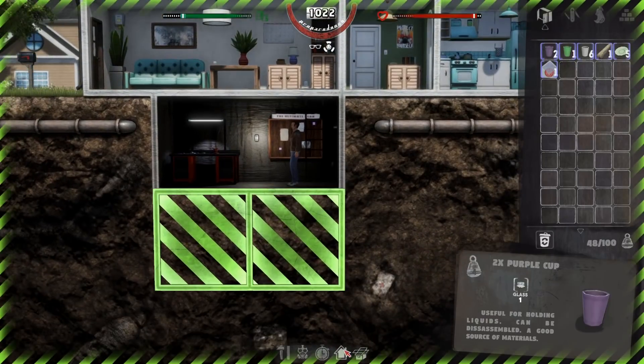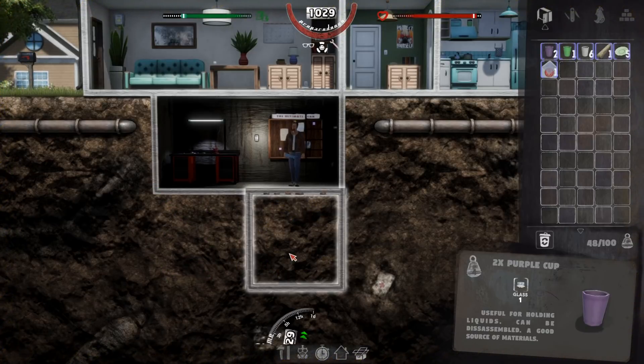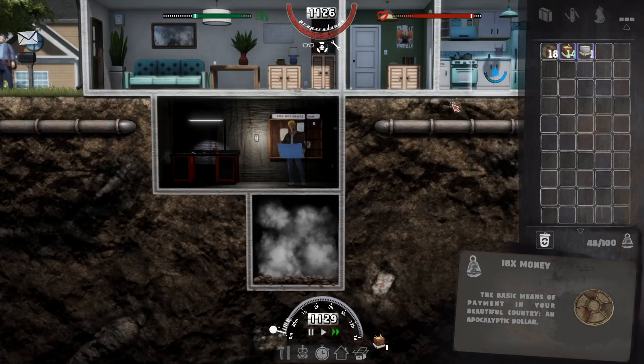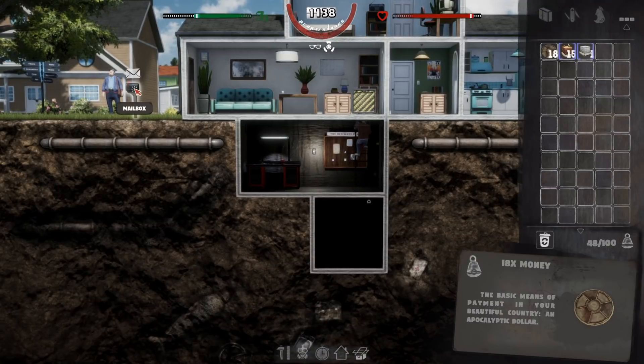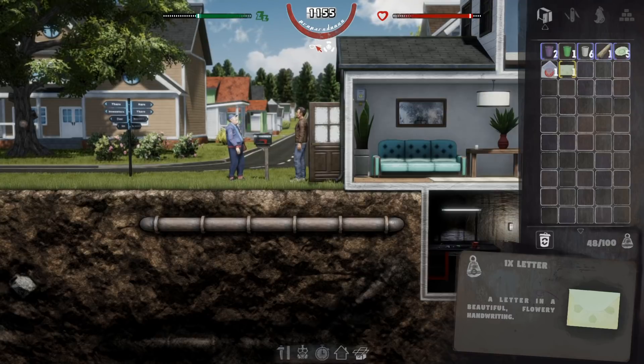We need to dig out a whole other area. I can just do it. I'm getting all kinds of stuff here — I got some money. The mailman is here. Let's go check and see what's going on. I got a letter in the mail: do you like flowers, herbs, and plants in general? Are you having trouble making friends in the town? Are you tired of urban life and sad men in suits visiting your home? Do you enjoy nature? If any of this is true, please come to the forest during the day — you might meet someone friendly. The local herbalist. That sounds sketchy, man.